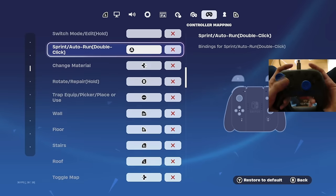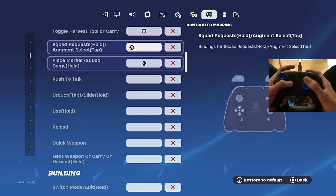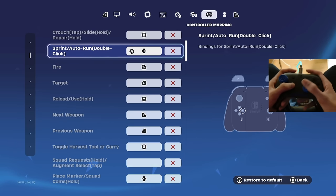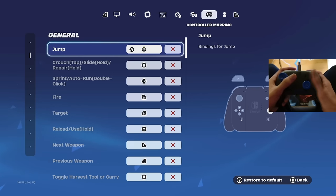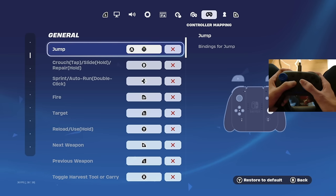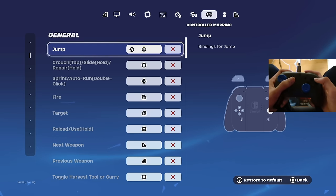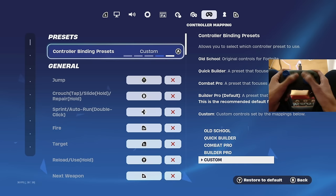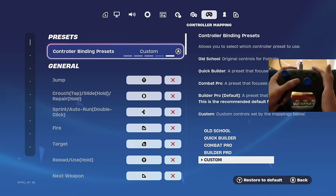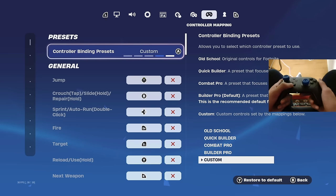I've also switched jumping and crouch around. Normally you jump with that button, but I've put that on crouch instead because you use jumping a lot more than crouch. When building it's a lot easier to have jump on something where you don't have to take your finger off the sticks. I'll be giving you the rest of my binds now to make it all work.